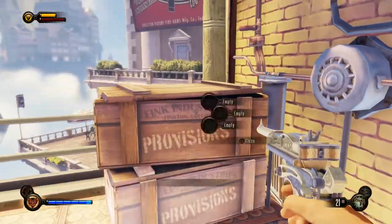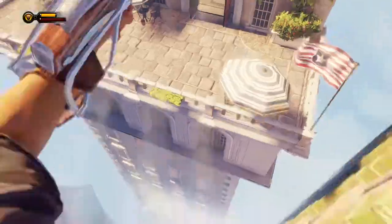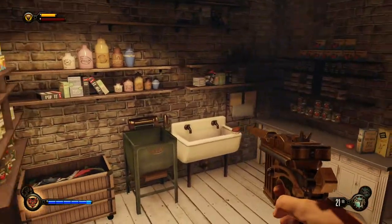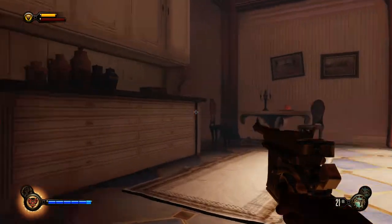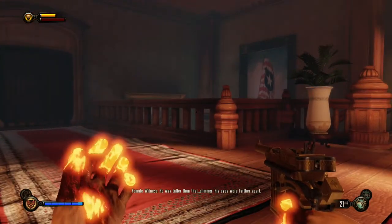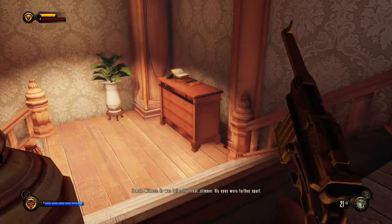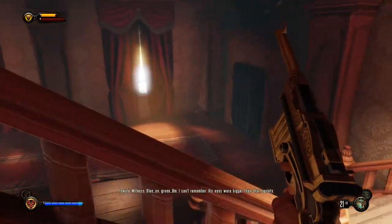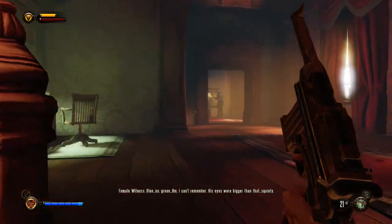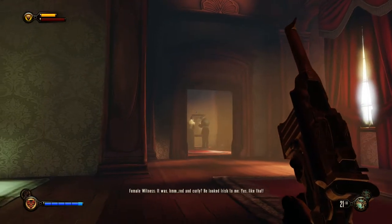Let's check out the boxes while we're here - nothing in there, nothing in there. Let's attach again. We can enter this building - it has quite a few interesting tidbits of information. When we were talking about people misdescribing us - there we go, they're making a portrait of us but we don't look anything like that.